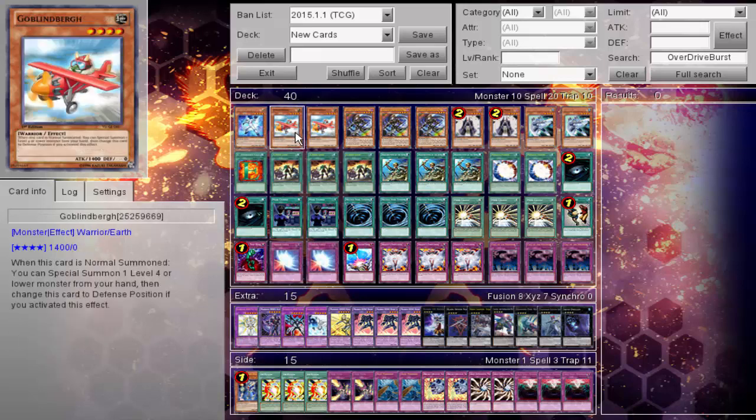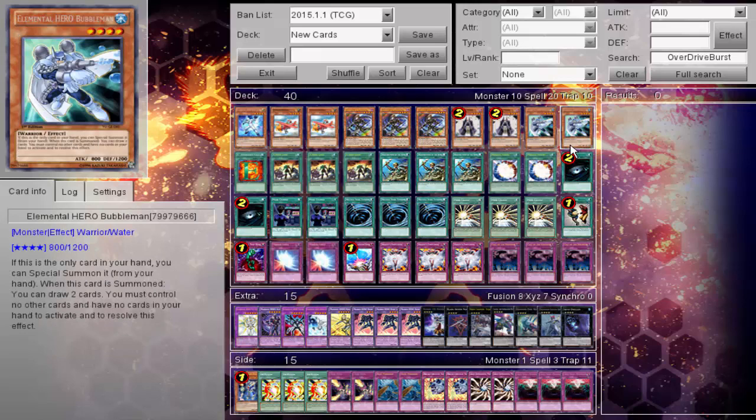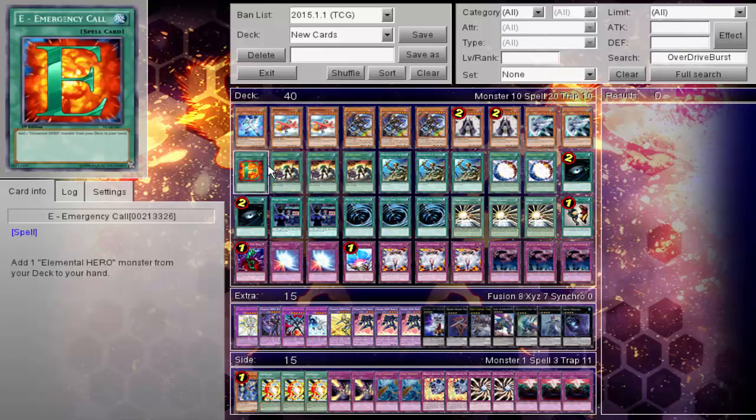One Alias, two Goblin Bird, triple Shadowmist, two Summoner Monk, and two Bubble Man. Of course, Shadowmist is taking the place of Stratos in most of the current formats — not really much of a choice there since Stratos is banned.